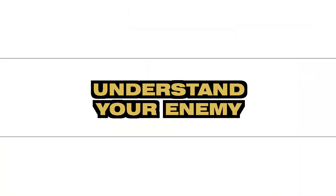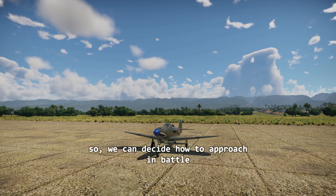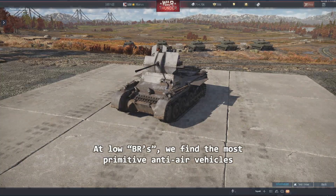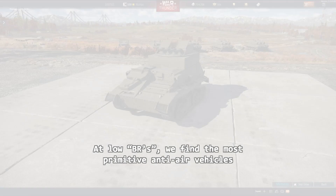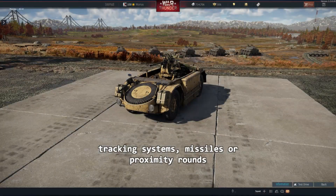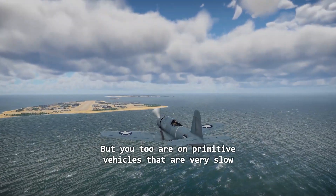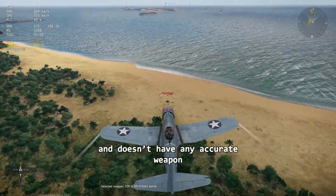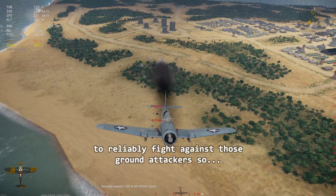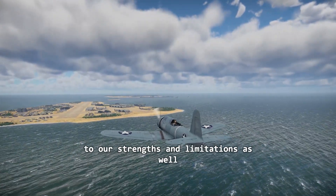Understanding your enemy. We need to understand who we are fighting against so we can decide how to approach in battle. At low BRs we find the most primitive anti-air vehicles — those without radars, tracking systems, missiles, or proximity rounds. But you too are on a primitive vehicle that is very slow and doesn't have any accurate weapon to reliably fight against those ground attackers.